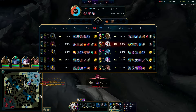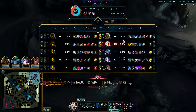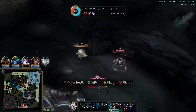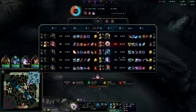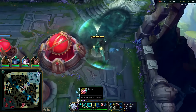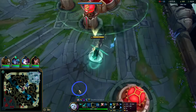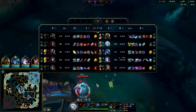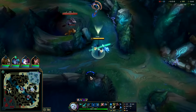Dragon up in three, Baron up in one. Looking at overall items - the game's pretty close, we have more dragons. If we get Dragon Soul it's over. After Shield Bow I'm going to go BORK to deal with Mord - it's how I get through his health pool.